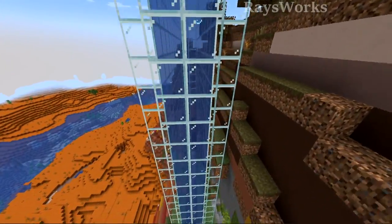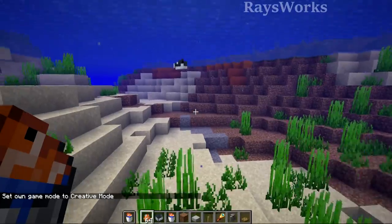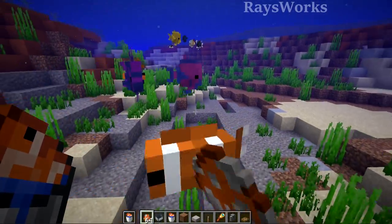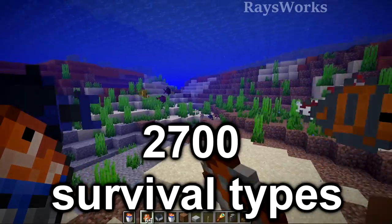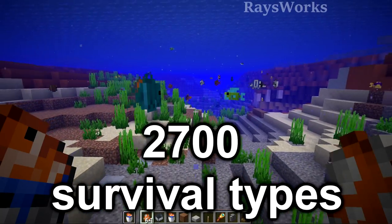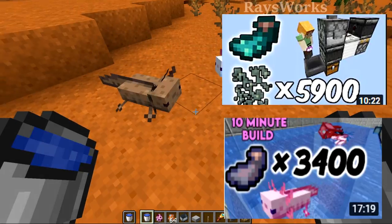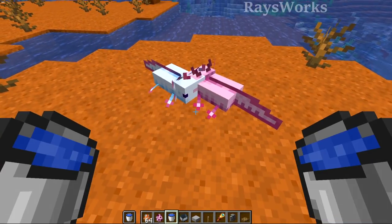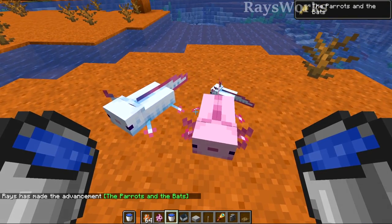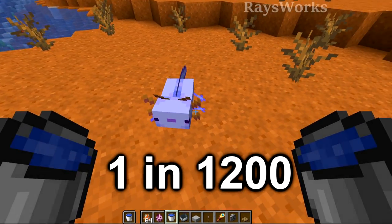Let's take a look at my tropical fish farm — it's quite simple to build, but I came up with tons of cool tricks to make it an elegant masterpiece. You'd want this farm to fill up your aquarium with unique fish types, or attempt to go for all 2,700 unique types found in survival. Bucket of tropical fish is also used to breed axolotls, and there is an extremely rare 1-in-1,200 chance to get the super rare blue type.